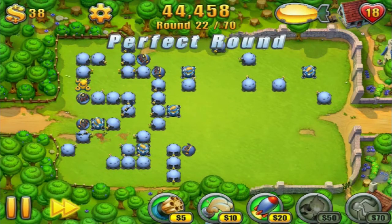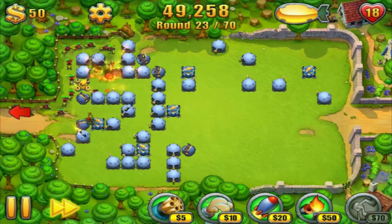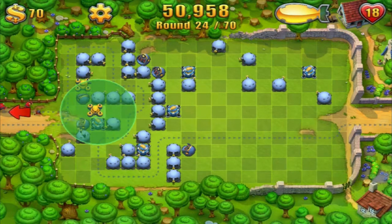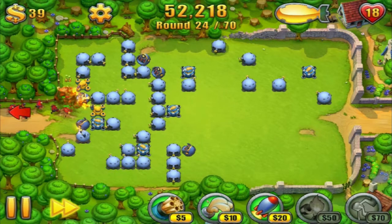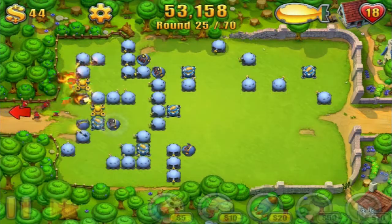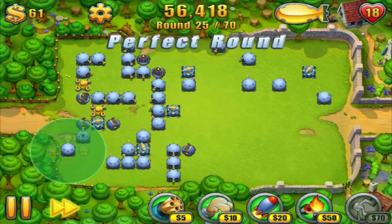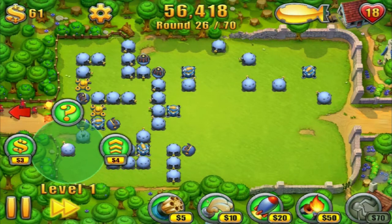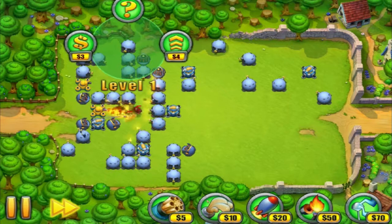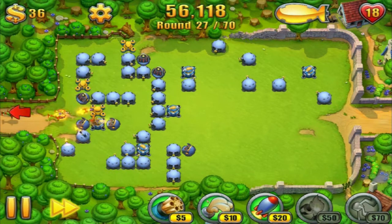There we go — we have our flamethrower! Oh yeah, flamethrower is a boss. So, round 25 out of 70 — not too shabby. Let's sell this guy. There we go, helicopter's coming in.